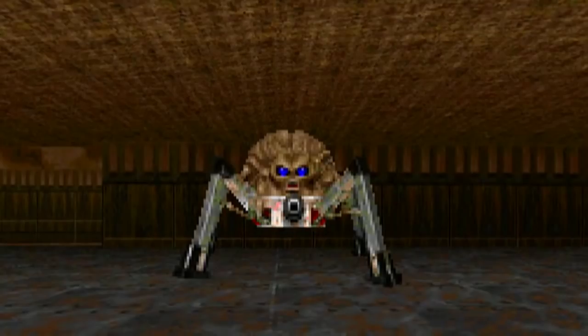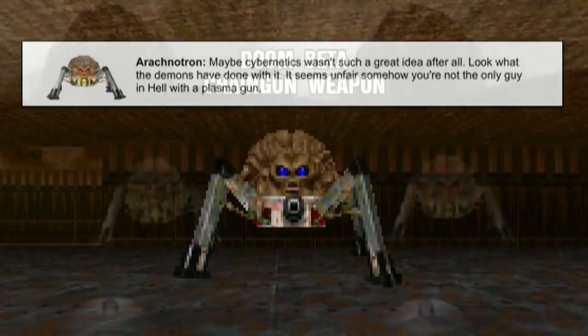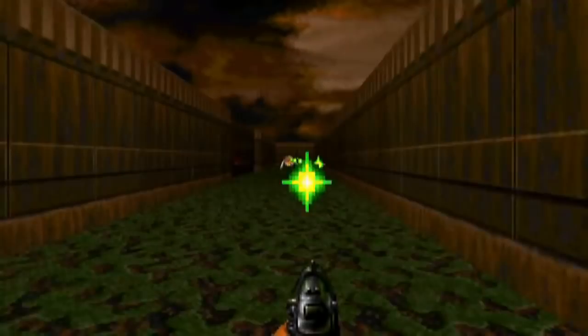The Doom 2 manual describes them like this: 'Maybe cybernetics wasn't such a great idea after all. Look what the demons have done with it. It seems unfair. Somehow, you're not the only guy in hell with a plasma gun.' When Doom 2 was in its beta stages, the Arachnotron was going to have a chain gun instead of a plasma gun, but this was changed later on. The Arachnotron was given a plasma gun, and the Spider Demon or Spider Mastermind was given the chain gun.